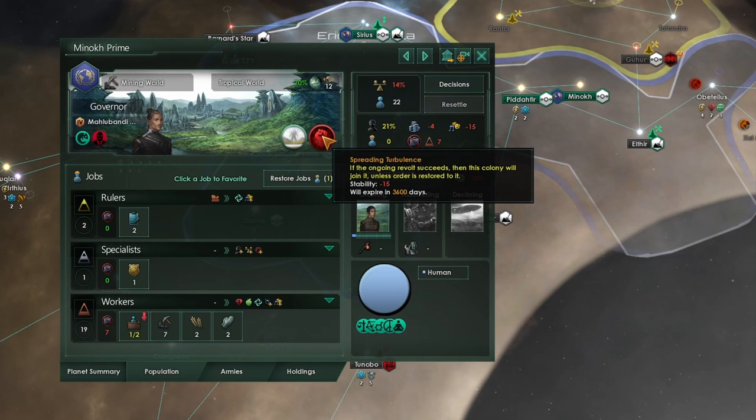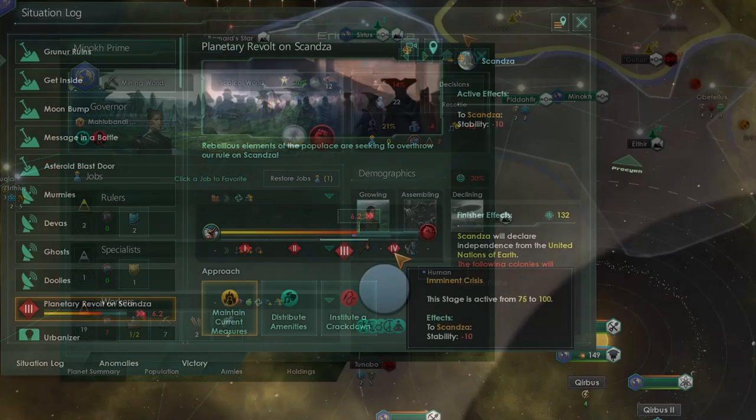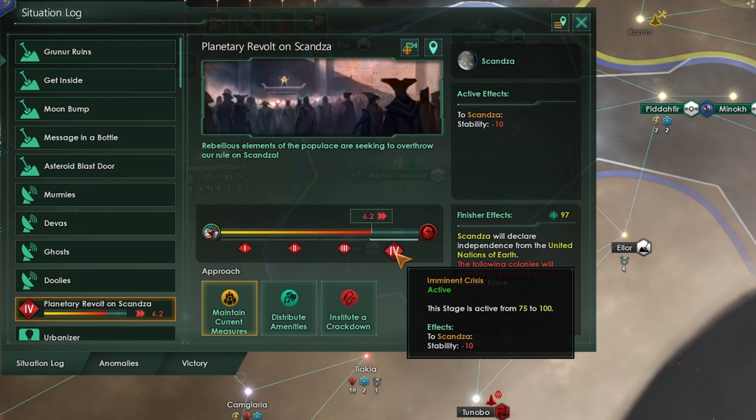The spreading turbulence modifier gives minus 15 stability on affected planets, which is very unpleasant. Unless you restore order on the revolting planet, once the revolt finishes, any planet with the spreading turbulence modifier that remains below 35 stability will also join the rebellion. When we reach stage 4, it's possible for another empire in the galaxy to begin supporting the rebellion. To be eligible, a foreign empire must either share the same primary species as the species in revolt, or in the case of hive mind or machine intelligence empires, share the same authority type.